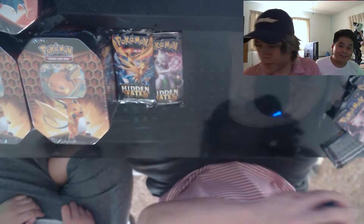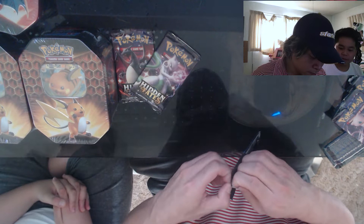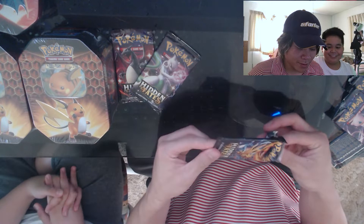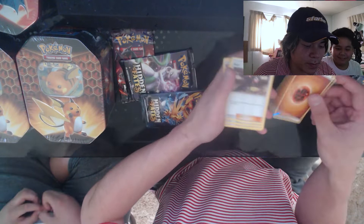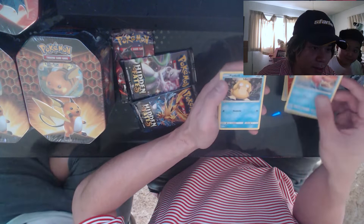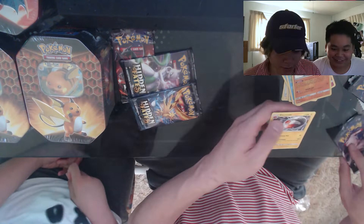Let's see what else we got — which one is this? Legendary birds! A grown man struggles to open children's card game. Code — one, two, three, four. Fighting energy, Koga's Trap, Brock's Pewter City Gym, Lieutenant Surge's Strategy, Charmander, Slowpoke, Psyduck, Clefairy, Magikarp, another shiny Scizor — and Electrode! Yes!